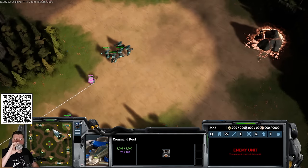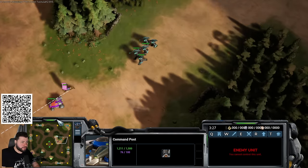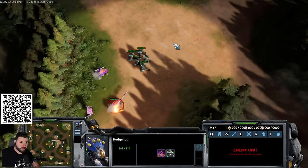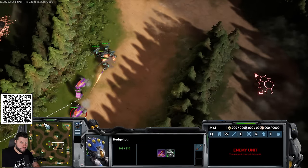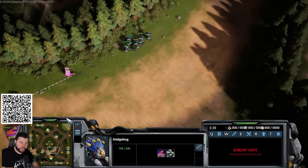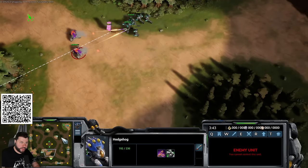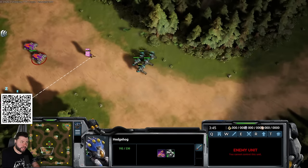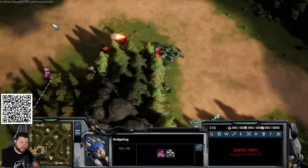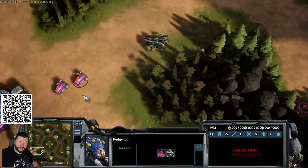Hedgehogs have a reload mechanic — they shoot three shots then reload. They're the perfect kiting unit. Get your shots out, micro away, go macro and develop your base, then come back and spend the bullets again. There's also a noticeable drift or slide mechanic on the hedgehog movement.